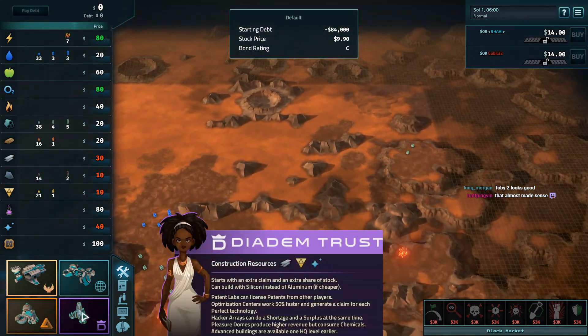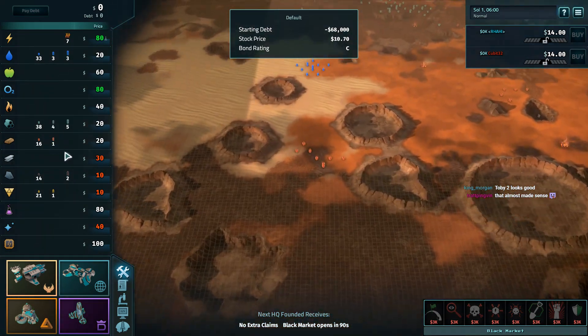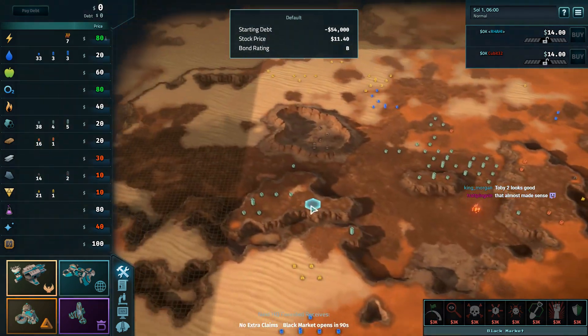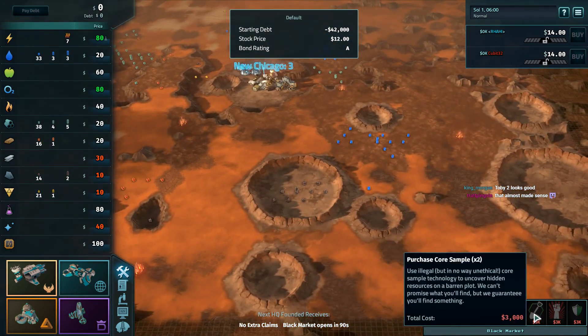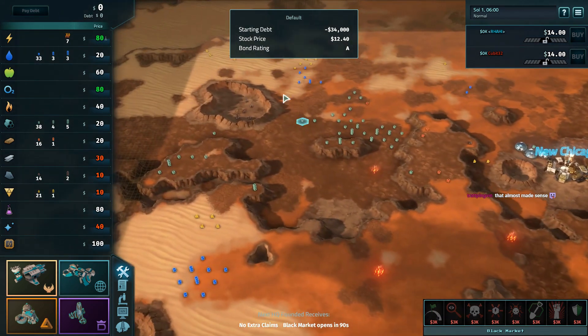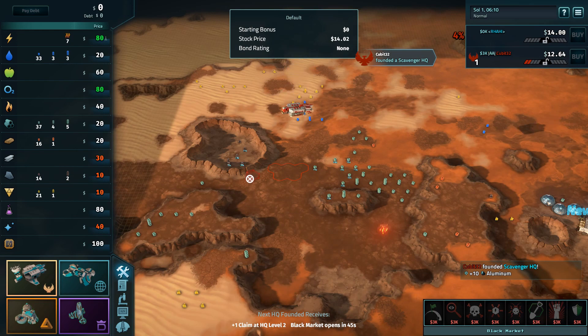We do have scavenger, scientists, nomads, and elites available. Not a lot of iron and it's not in a really good location. We do have a couple of possible spots for scavengers, especially because there are no nukes on the map. This one's by more water, but this one's by a wider distribution of resources — so I think I like this one better.